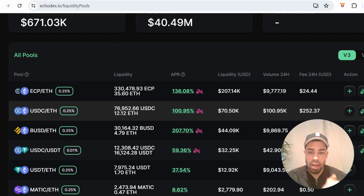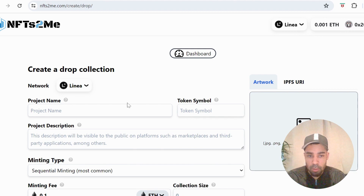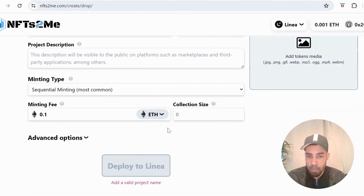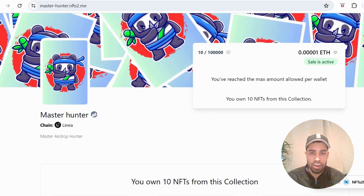Next, go to NFTme to create an NFT drop so that you are an NFT creator — in case that's one of their airdrop criteria. You just need a project name, token symbol, a short description, upload an image, set your minting fee to whatever you want, and deploy. Make sure you're on the Linea network. I've created a collection where you can come and mint 10 NFTs. Unique contracts hold a massive amount of weight within these chains, so this is very valuable.